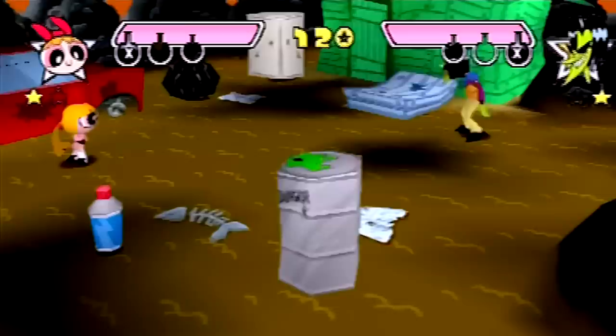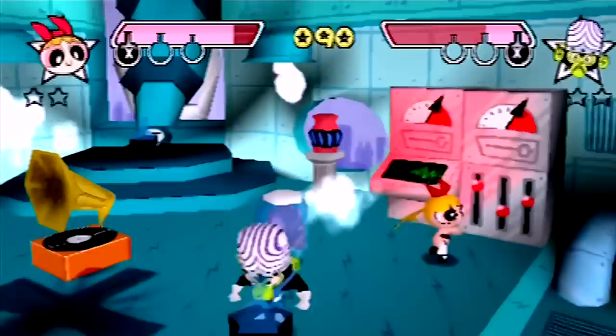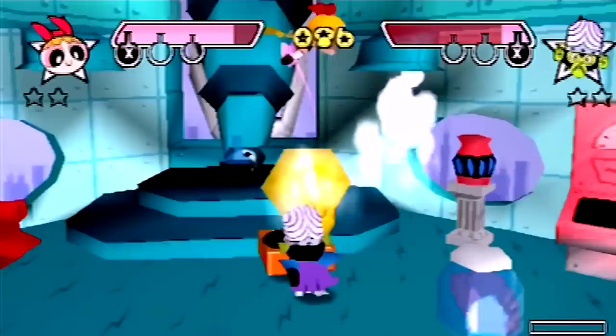Ace and Mojo have an AI all their own though. If you don't get all the Chemical X right at the start of the match, you're screwed — because they can and will aggressively go after it and murder you. Most of the other villains stop throwing stuff at you once you don't have any Chemical X left, since it doesn't do a lot of damage and just stuns you. But these two never stop!